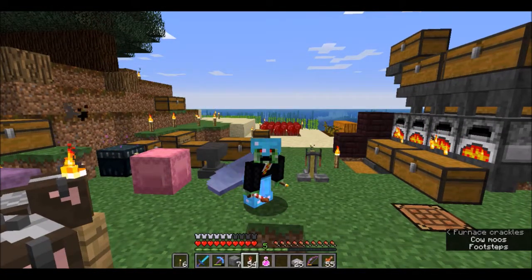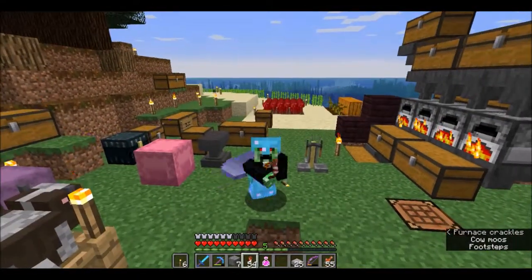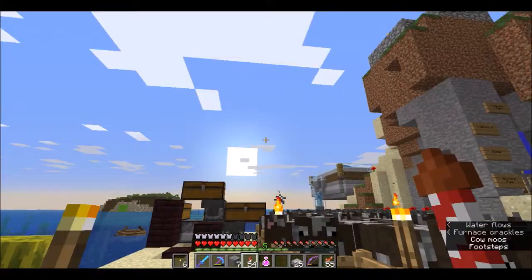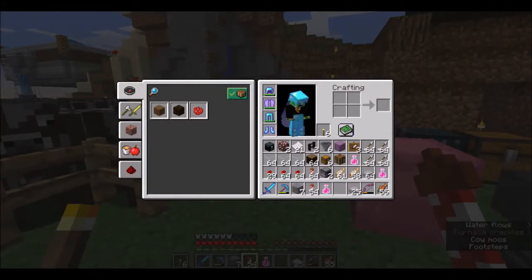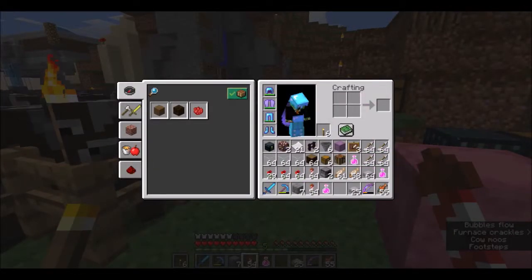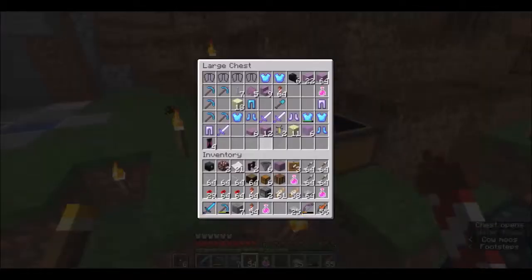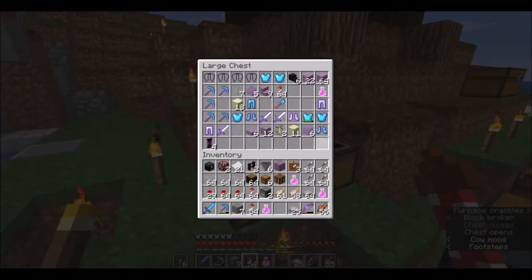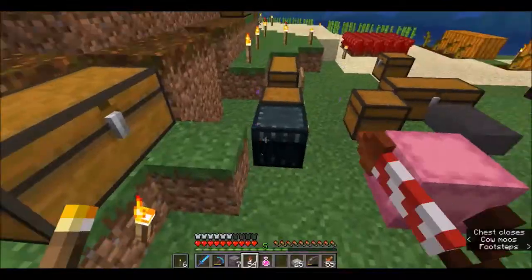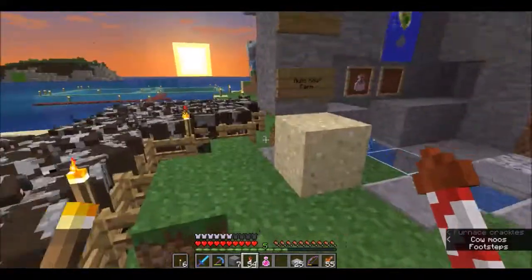Hello everyone, welcome back to episode 11 — we finally made it to two numbers instead of one. Today's episode, as I stated previously, we're going to be starting construction of our wither skull farm. This design is going to be manual for now, though in the future it might be made automatic. Between last episode I got myself a couple more elytras, quite a bit of stuff, and a Looting 3 sword and a Looting 2 sword which are in the shulker box here.